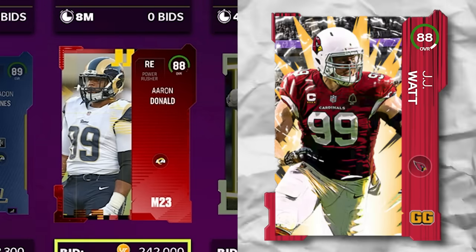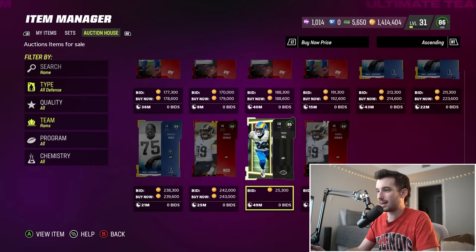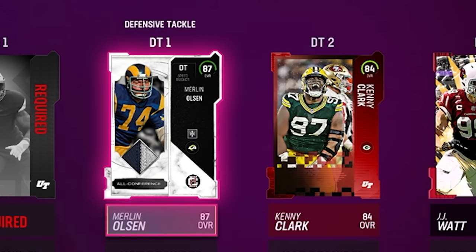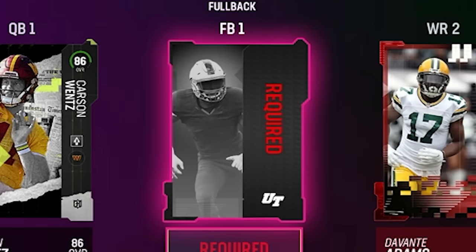Right end, defensive tackle, and middle linebacker are what we've got left on defense. We pull the LA Rams. Unfortunately Aaron Donald is off limits because JJ Watt already has number 99. I'm gonna go with Merlin Olsen — number 74 is now off the table.